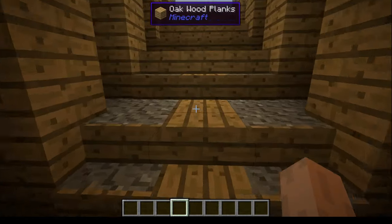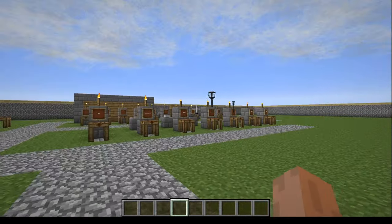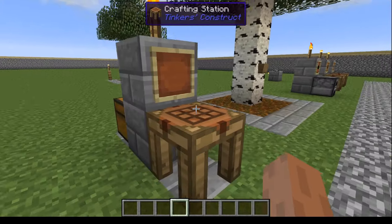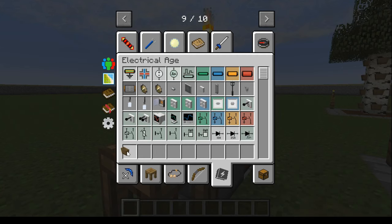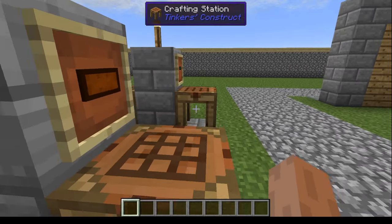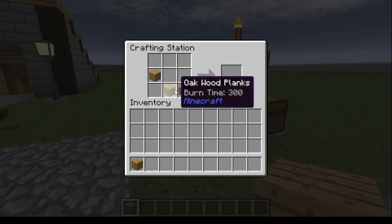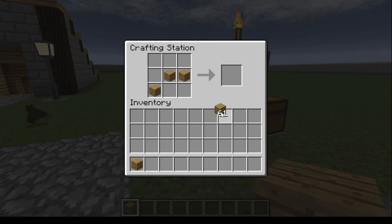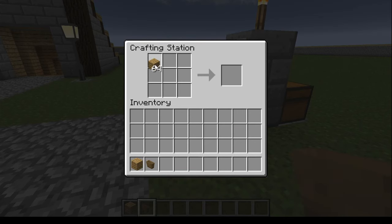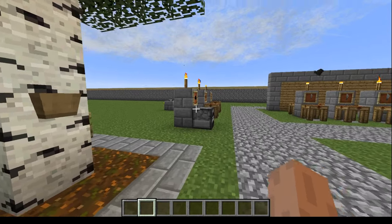Coming up here — I was building a staircase and felt bored so I decided to make gravel stairs. Anyway, you can see I have quite a bit laid out here and more planned. There's a crafting recipe that seems to be missing — the other crafting recipes are there, but not that one. So I'll just craft it manually.